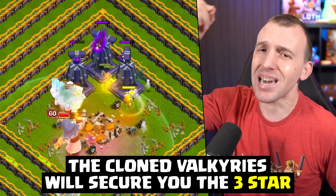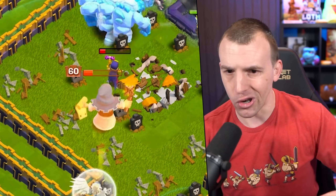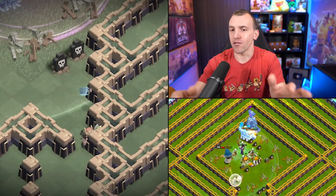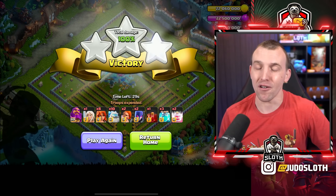Then you can clone that Valkyrie as it moves forward to give you reinforcement to the Monoliths. Not always necessary, but it guarantees they go down. Because on rare occasions you might get unlucky and your Warden gets locked onto by the Monolith — but that cloning of the Valkyrie will assure you get the three-star. Best of luck with this one, my friends.